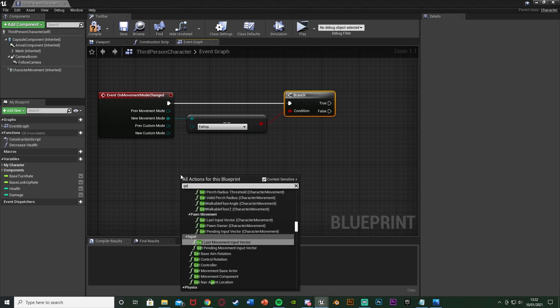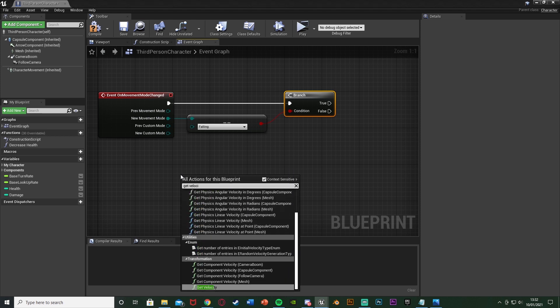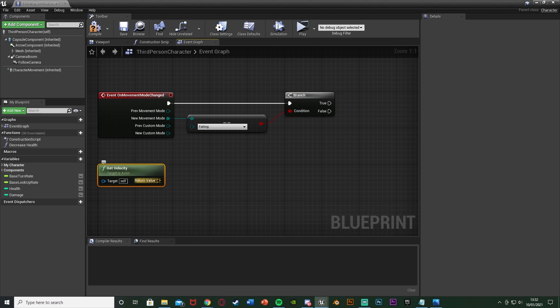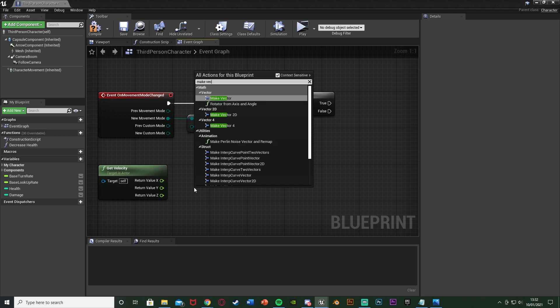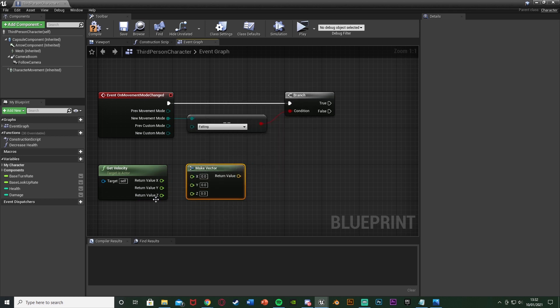We also want to get the player's speed, as that is how we're going to do this — we're going to increase the damage dealt based on the player's speed. Right-click and get Velocity, then right-click and split the structure pin, then right-click again and make vector, plugging the Z from Get Velocity into the Z of the Make Vector. We're doing this because we only want the player's speed on the Z axis — so if they're going diagonal, it won't factor in forward speed, only the speed going down, as that's how fall damage is usually done in games.